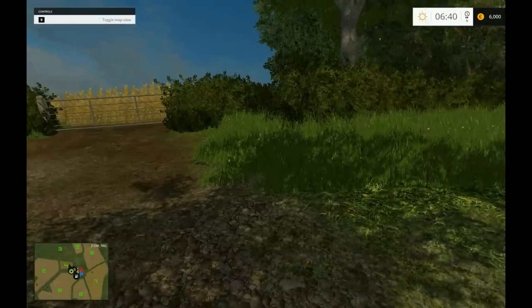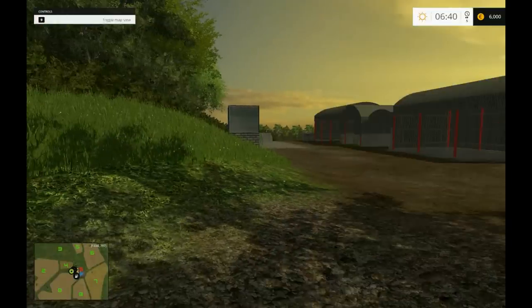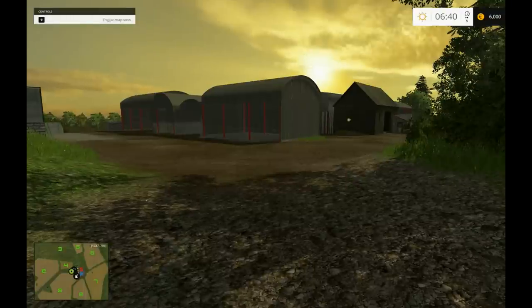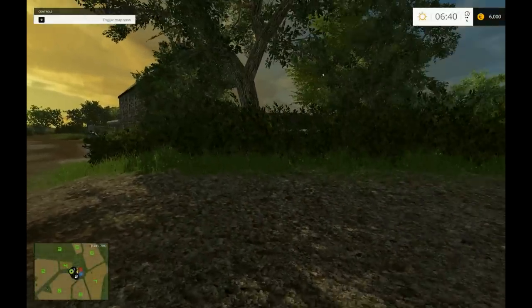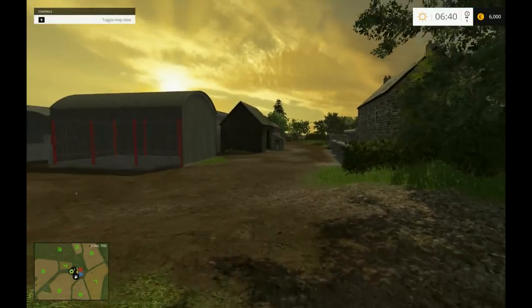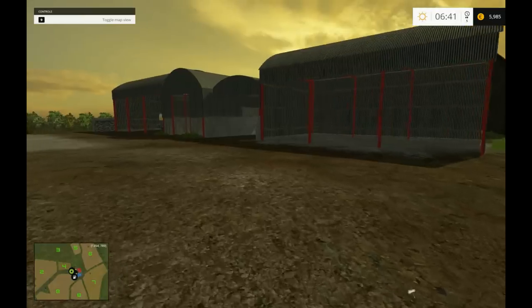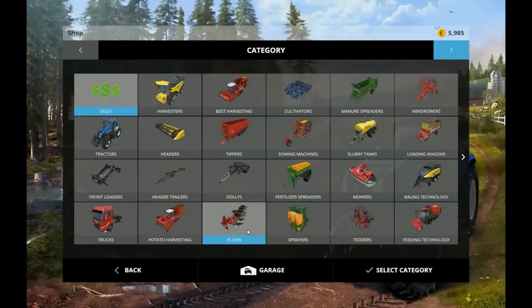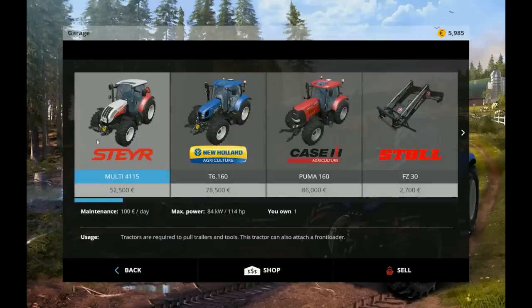Right, I think we're in. It already looks a lot more like a real farm rather than the Bjornholm places. So what I'm first going to do is go to the shop and have a look in the garage and see what I've got.